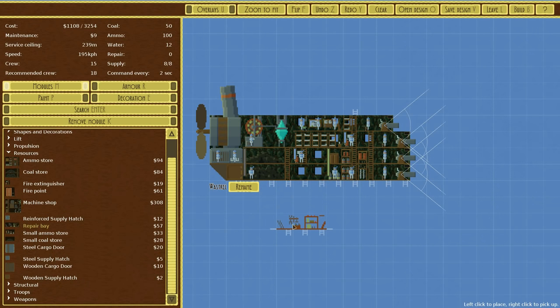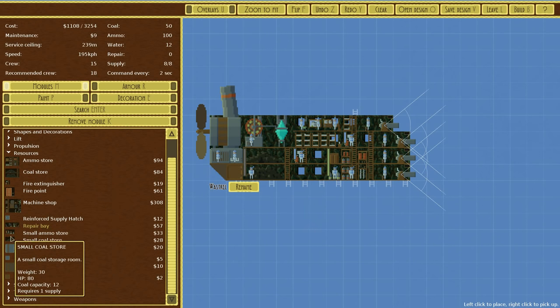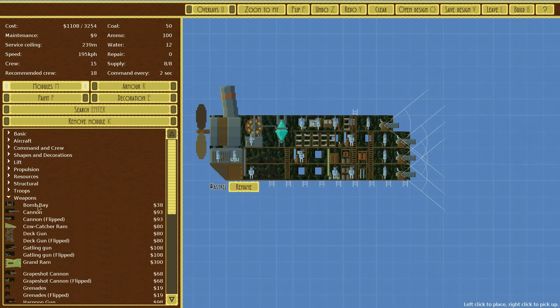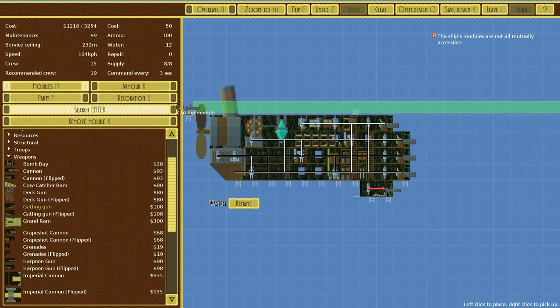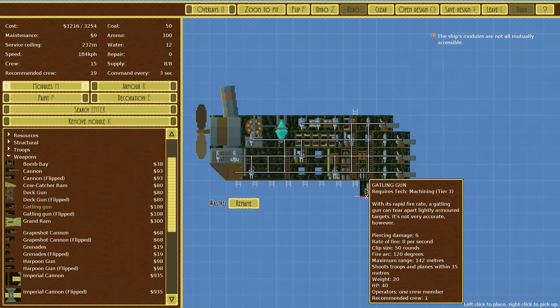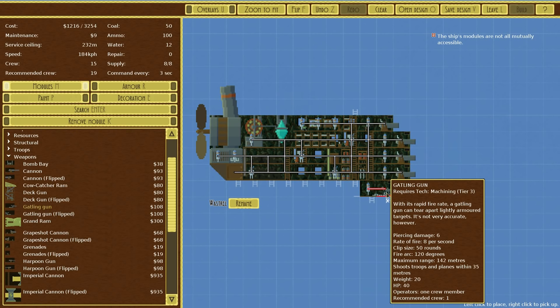We could very quickly add a repair bay by moving this over there. I couldn't even add a Gatling gun down here. Could at least give it some shape on the front. It would be nice since these are very good at knocking out armour, so that would be really good — to capitalise on that.